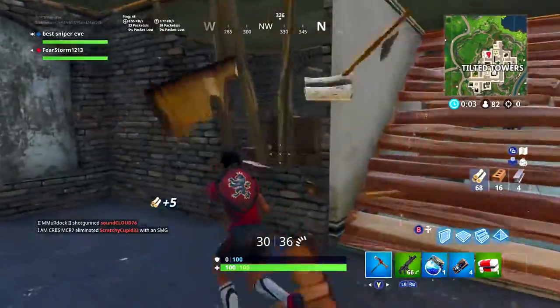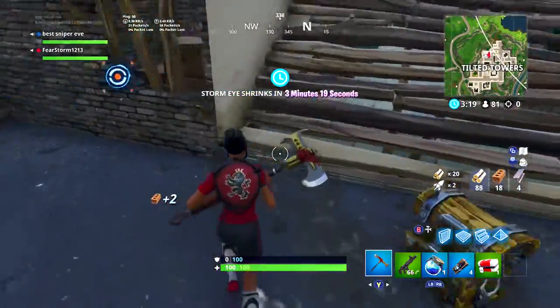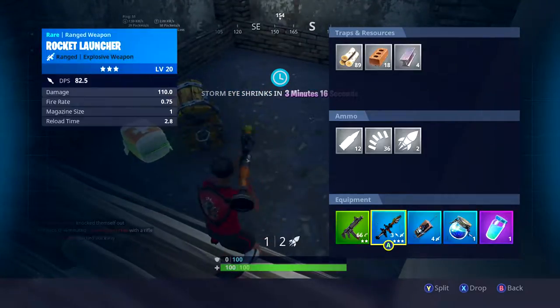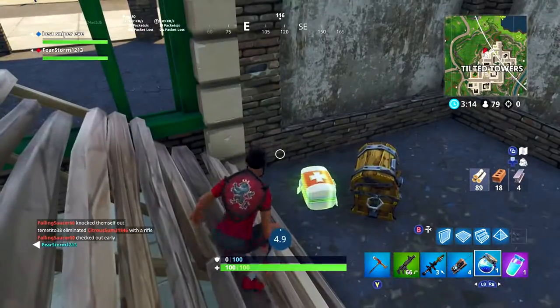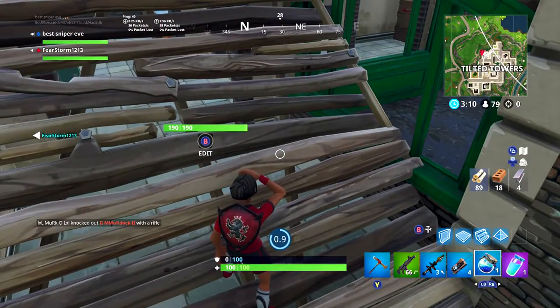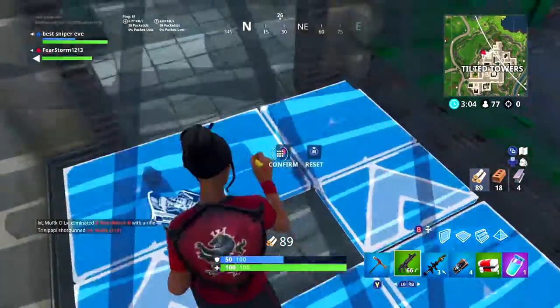In order to get these skins, you need the Founders Pack, which is like $20 — I'm not really sure on the exact price. You buy Save the World, and you will receive these skins on the 5.2 update, which is tomorrow.